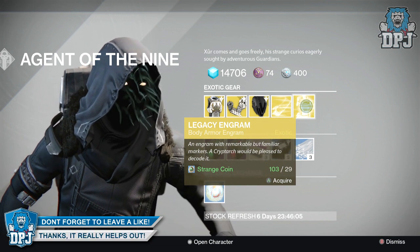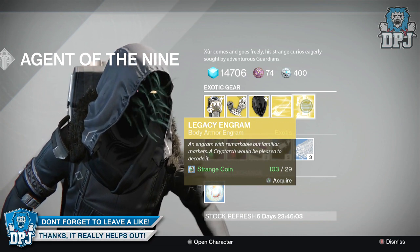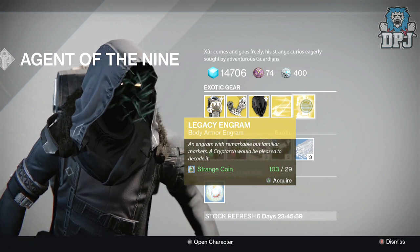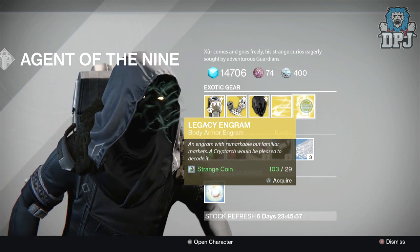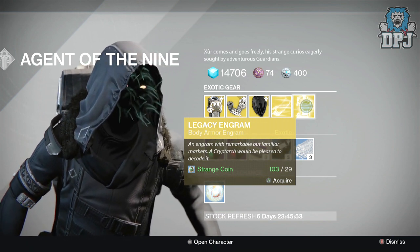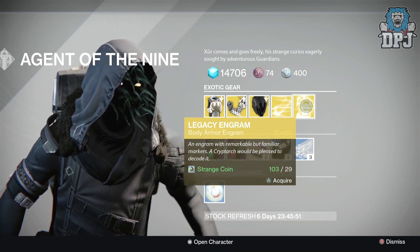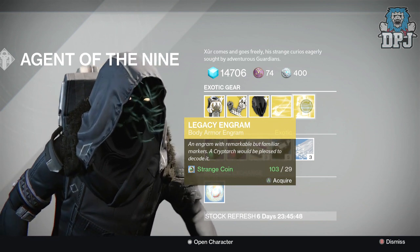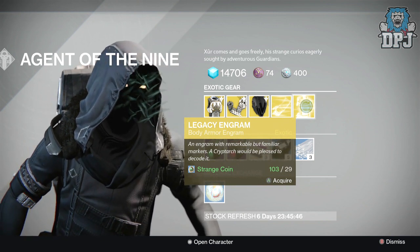The legacy engram is a body armor chest piece and is only for year one items. If you need a year one chest armor — say the Halo Proxy Fire year one — and you haven't got it, this is the only way you're going to get it. Buy it and take it to the Cryptarch, hopefully you'll get what you need.